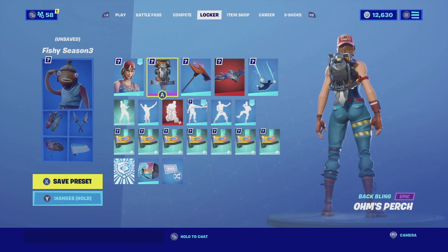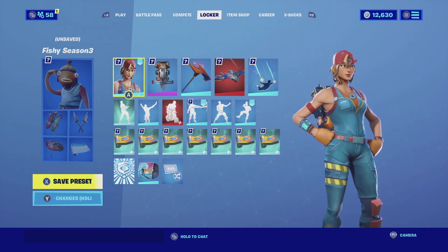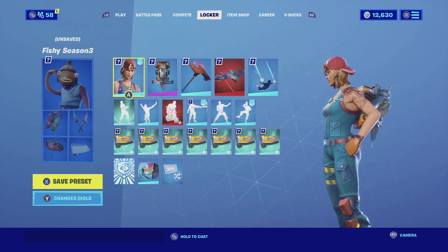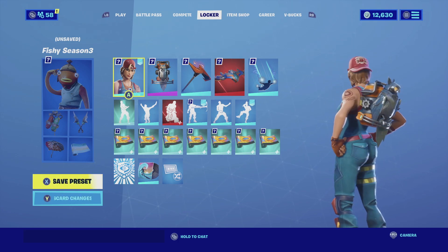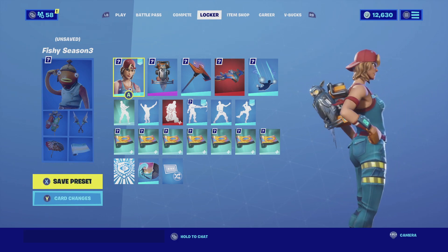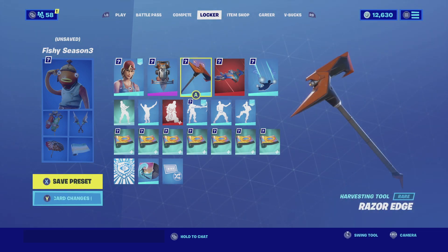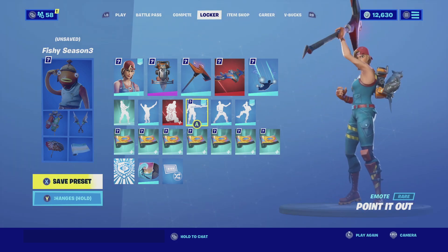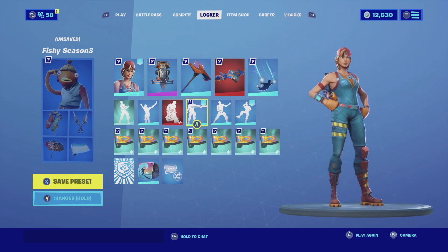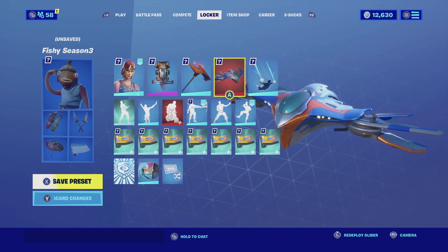For the last combination with the Ohm's Perch I'm pairing it up with Spark Plug. Spark Plug has a similar theme to Jules — she's a mechanic who works with motors, so this back bling makes sense. The orange fits really well since the skin has orange in her undershirt and ties the whole combination together. For the harvesting tool we're going with Razor's Edge, an all-orange harvesting tool with orange lining that complements both the back bling and the skin.